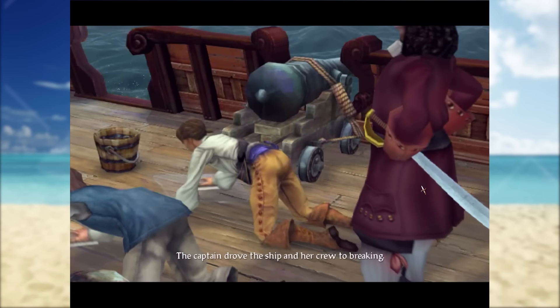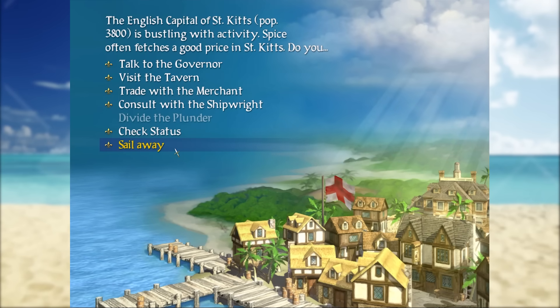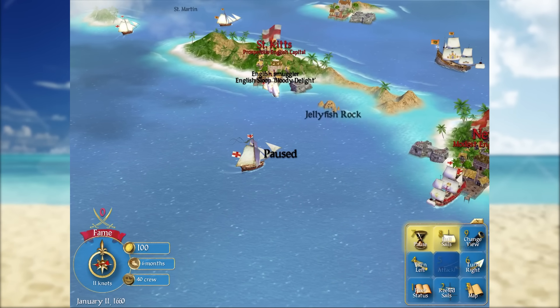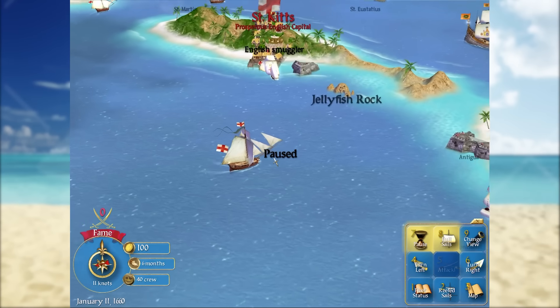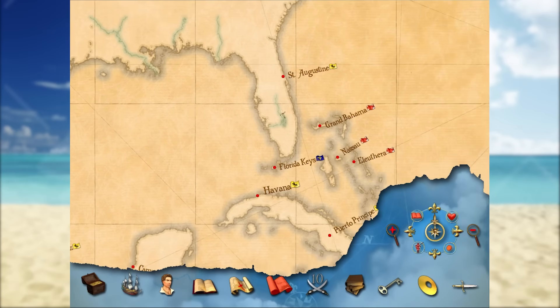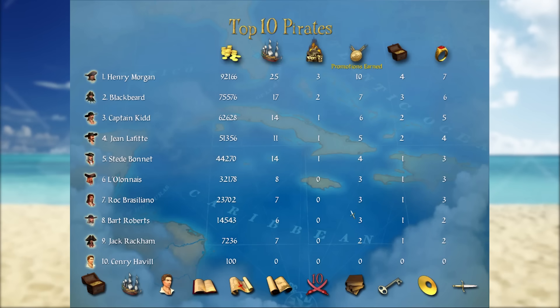The story is pretty simple — there's basically a mutiny and we become the pirate captain. Our story begins in the English capital of St. Kitts. It's a pretty small little port and we find ourselves in the glorious world of Sid Meier's Pirates. Now this game might not look too graphically beautiful, but trust me, this game still actually holds up ridiculously well today. Sure, it can't run in widescreen, but it is a perfect game. The world map is absolutely massive, with settlements all around here for us to visit.